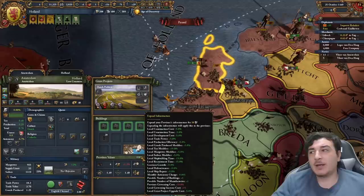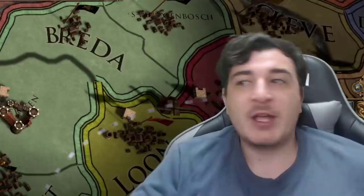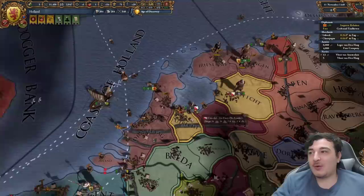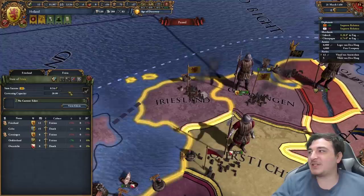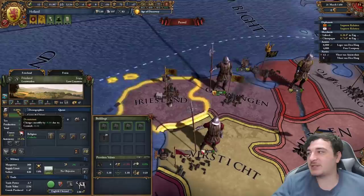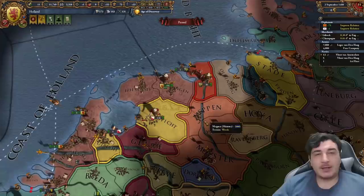Remember the expand infrastructure option - we're going to do that in all three starting provinces. We need to get 15 development in Zeeland before we do it there. Don't worry about wasting mana points at the start - it's worth it because devving up and getting expand infrastructure really boosts your economy. From just five provinces we have 50 governing capacity. This only works when staying small as Holland. Lower autonomy in conquered provinces and if there's devastation, develop to remove it - devastation lowers your prosperity.